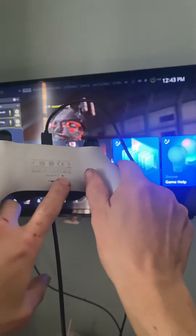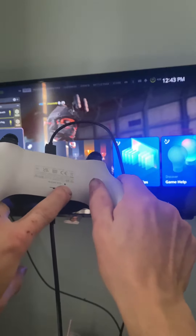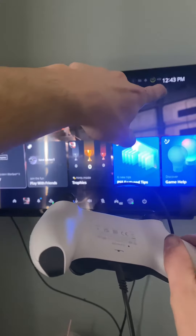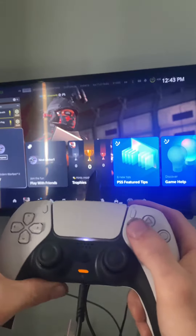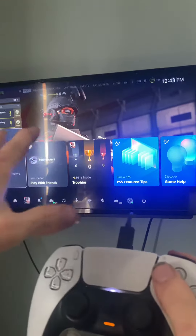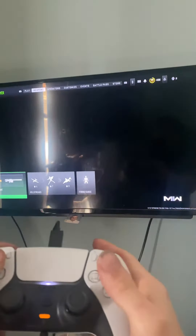What I had to do was take a little clip and put it in that little hole right there — that resets the controller. You have to hold it down for about four or five seconds, and you'll get a notification saying that your controller disconnected.